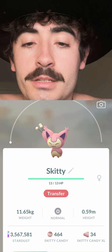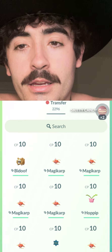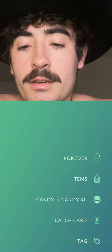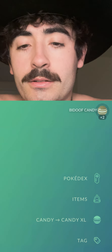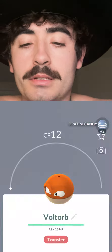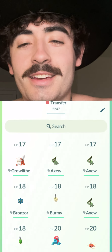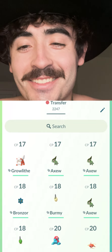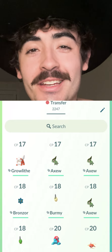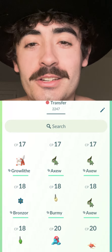Let's just make sure this double transfer candy works. I'll take this Skiddy here — Transfer. Okay, gave me 2. And there's a small chance you're going to get an XL Candy. Let's keep going until I get at least one. After about 49 transfers, I got one XL Candy from the unknown. So rounding up to 50, that's about a 2% chance to get an XL Candy — not looking great.